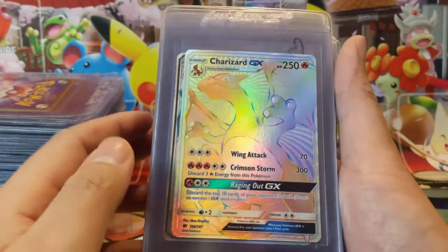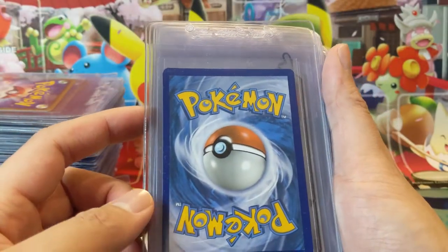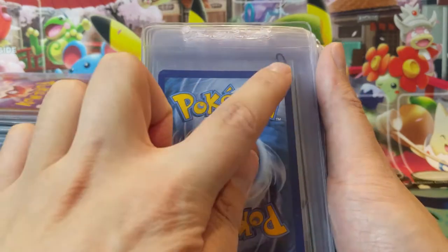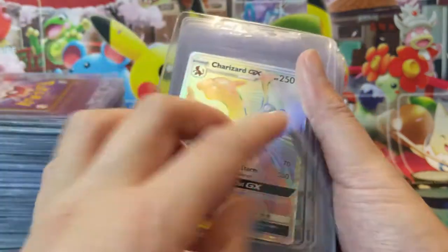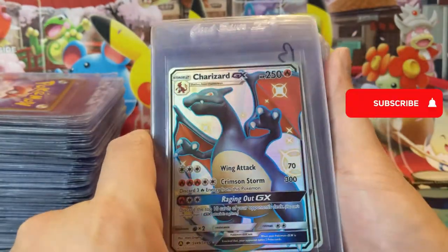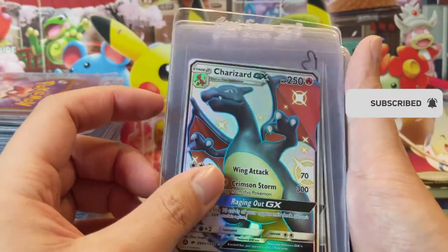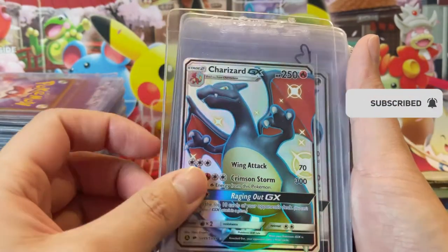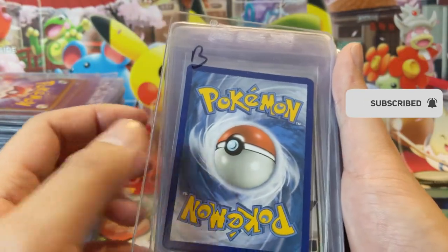Burning Shadows Charizard — every single time we open Burning Shadows this is the card we're looking for. This one compared to the last one we pulled, which was in terrible quality, looks pretty good. There are a couple pieces of whitening so I'm not sure it'll get a 10, but I definitely want to get this encased. And of course we need some Hidden Fates cards — the Charizard, which I believe we pulled ourselves, and I have high hopes for this one getting a 10.